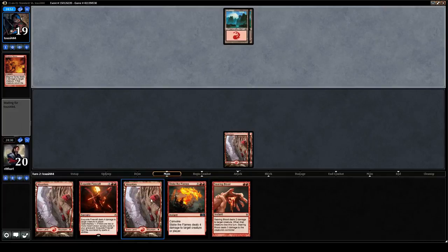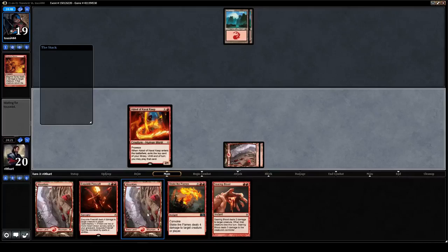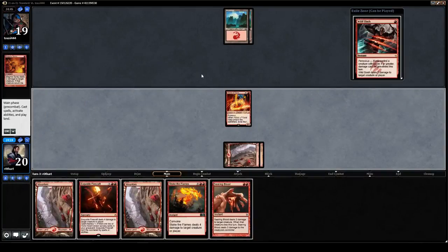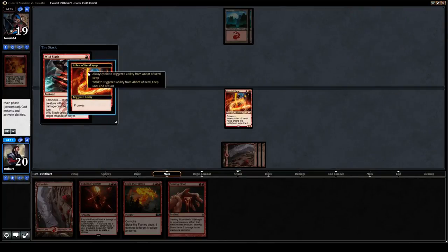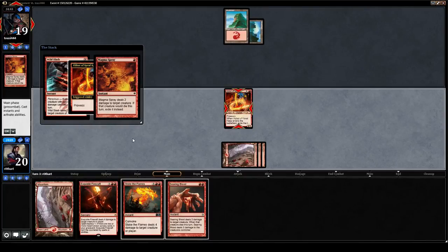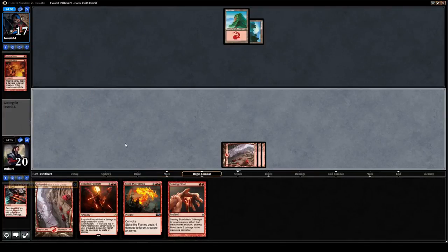I prefer to run four Thunderbreak Regents but it's really great against the mirror. So here we're going to play Abbot and hope to hit a land. If we don't, we'll play the land from our hand. That's interesting — we'll play the land from our hand and the exiled card. Always yield to the prowess trigger.